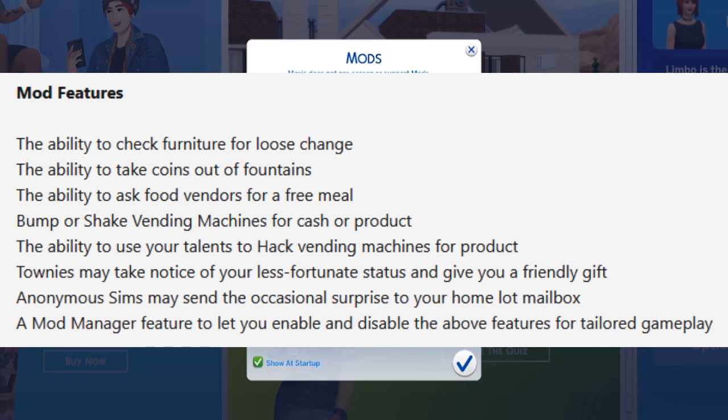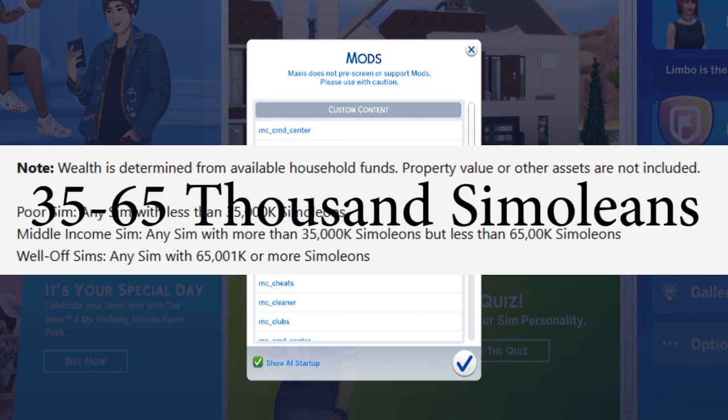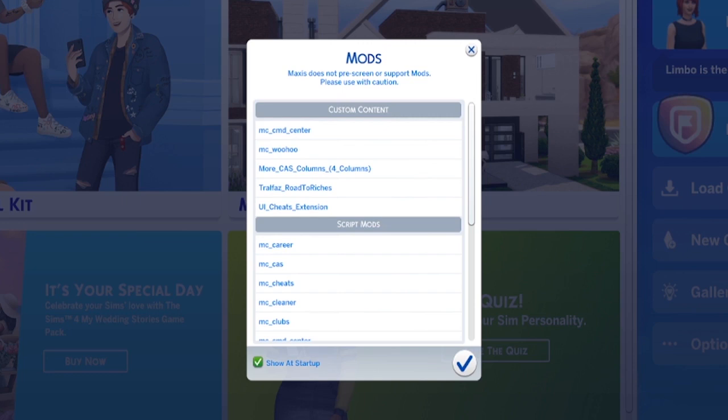We're going to leave them all on. I've done many rags to riches, but this is just testing this mod. It does say that a poor sim is any sim less than 35,000 simoleons. We're going to hope to go to middle income, which is between 35 and 65 thousand simoleons. So let's see if we can do this using just this mod — not gardening, not collecting, just going through the cushions, asking for free food, getting gifts from the townies, and coins from fountains.